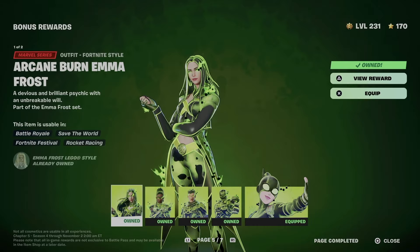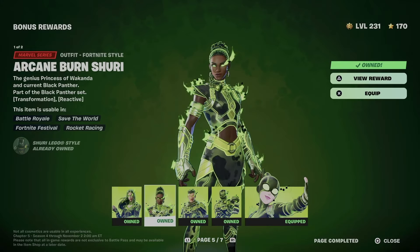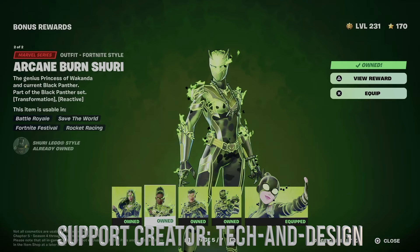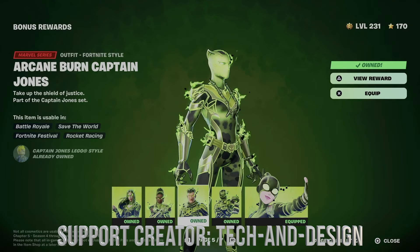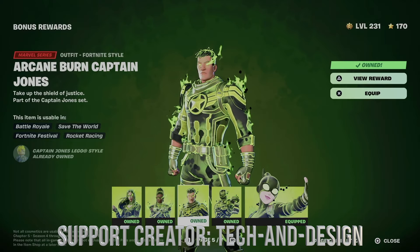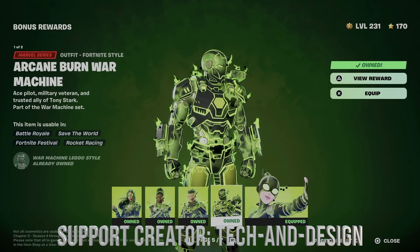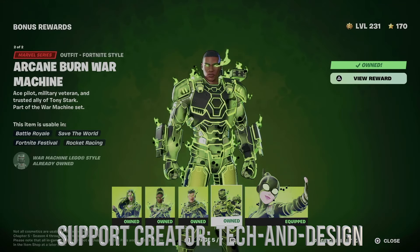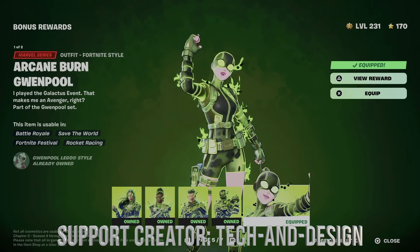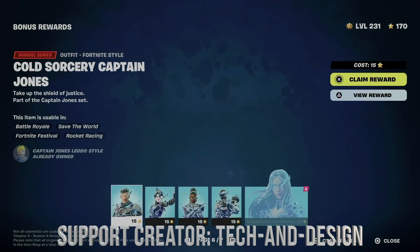We unlocked this skin which comes with two styles within it. We also unlocked this awesome skin which again comes with two styles. We got this one which comes with just the one style. Then this one comes with two styles — with the helmet and without the helmet. And then we get this one as well in two different styles, so that's style one and style two.